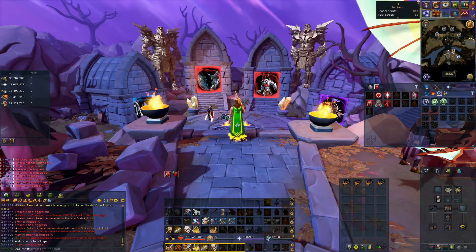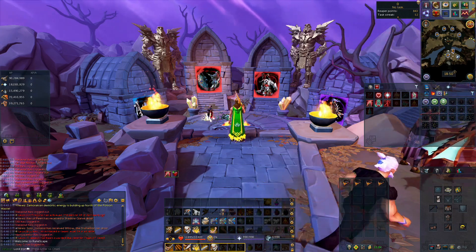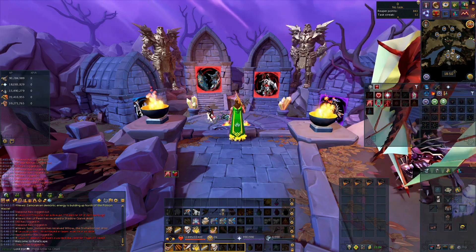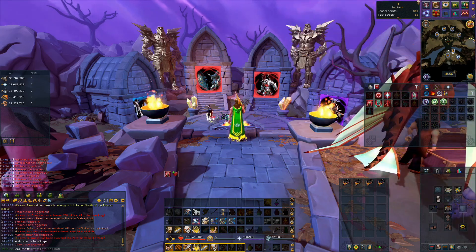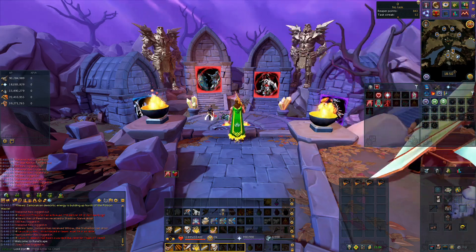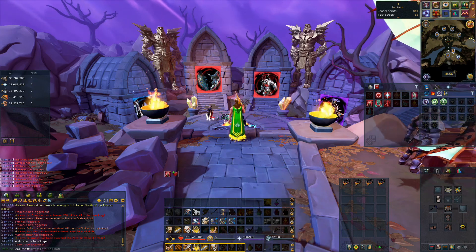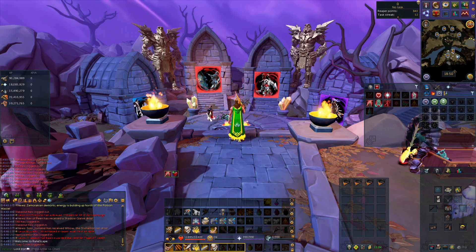It's been a couple weeks since the Essence of Finality actually came out, so there's been a lot of testing, there's been a lot of bosses going down, and there's been a lot of damage dealt. I'm going to break down the best in slot for each class type and also break down some mid-range specs that you guys would see.